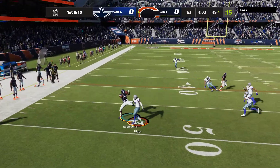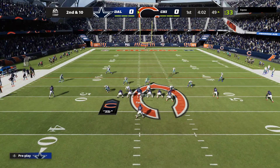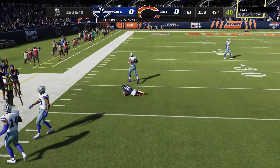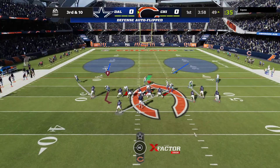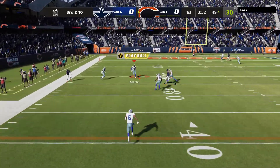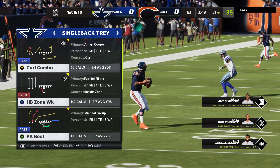Fields on first down — and that is incomplete. He couldn't hold on through the contact, bringing up second down. Off play action, Fields — and this one incomplete as well; too much contact to hold on, and it's third down. He's only hit two of his first five passes with a big third down coming up. That's thrown into a crowd and intercepted. Picked off near the 26, and the Cowboys are going to take possession of the football, forcing the turnover on the opening drive.